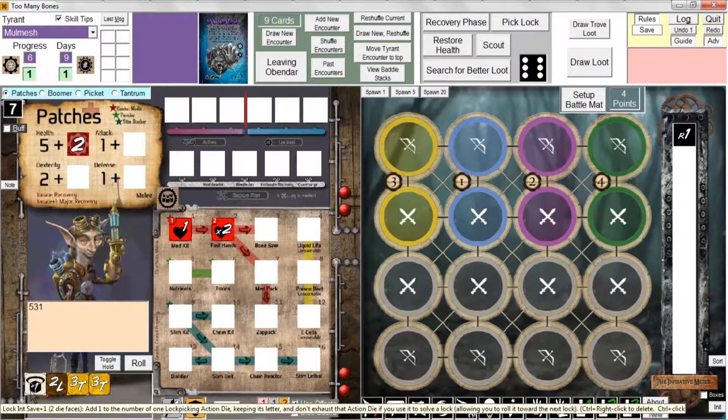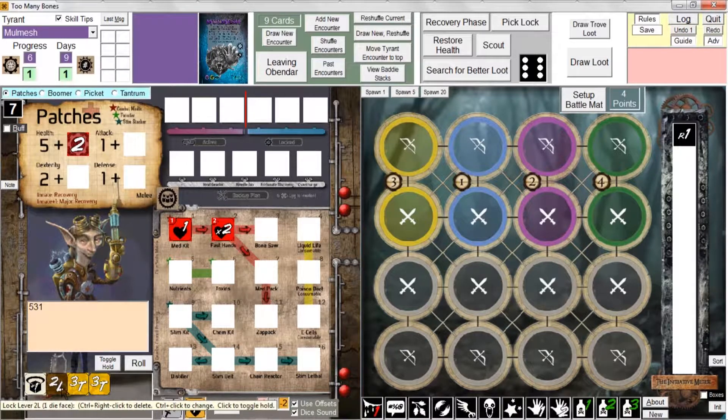We rolled and got a save plus one, two lever three, trip, and three trip. We need to get five lever here. The save plus one doesn't help, and this is going to be tough to crack since we don't have any lock-picking tools. On your first attempted lock you can just abandon and try again, so let's try again and see if I get better results.